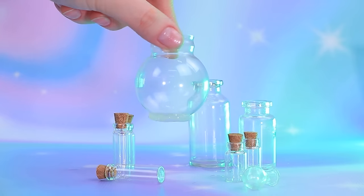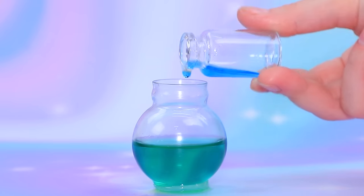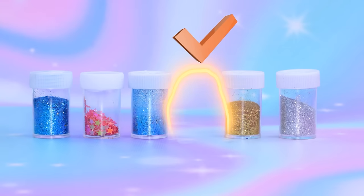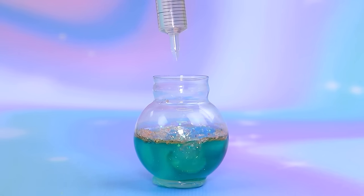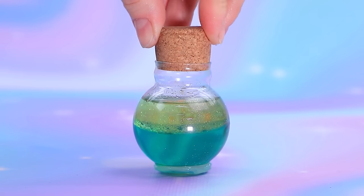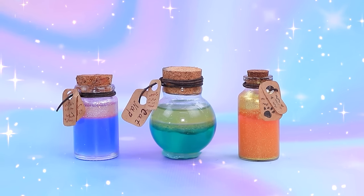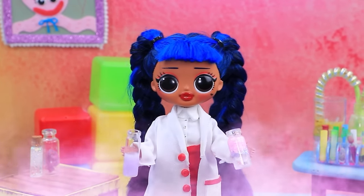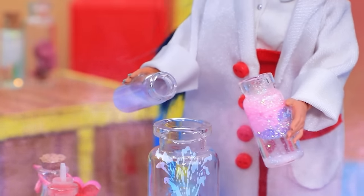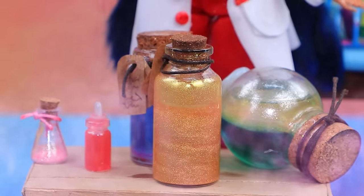Choose a flask. Pour the liquid in. Add a bit more. Chew some glitter. Add olive oil. Shake well. Make a few more. Magic potions. I'm about to make a discovery. Mix the ingredients. Starting the process. Finally, the elixir is ready.